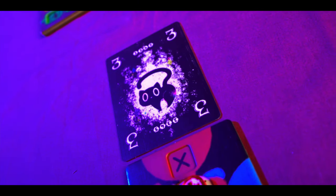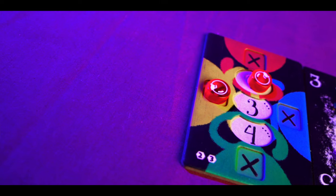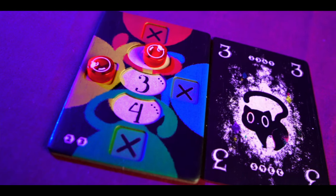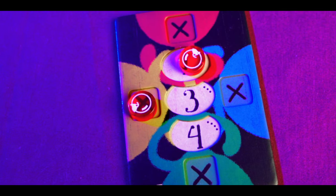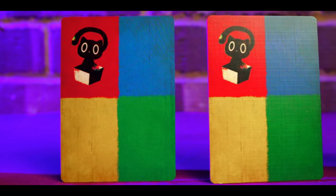The start player cannot declare red because that is the trump card, and the colour they declare is known as the lead colour. Players who play a card after the start player may declare any colour they like, as long as it satisfies rule one and rule two. Once everyone has played, you determine who won the trick. If red is declared in addition to the lead colour, red is the trump card and is stronger. If blue, yellow, or green are declared alongside the lead colour, the lead colour is stronger. Then you compare remaining cards - the card with the highest number is the strongest.